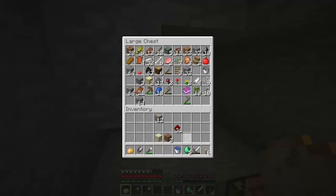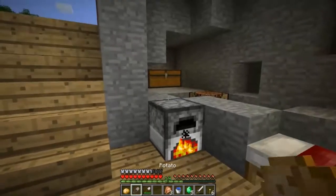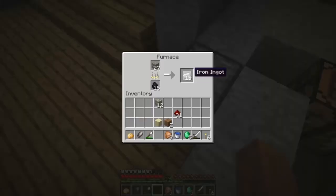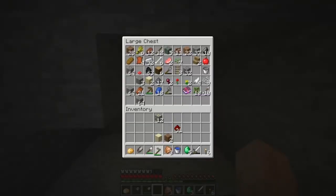So last episode we went mining; we obviously got ourselves some emeralds, some lapis, and a potato. I still don't know how we found that, but we did, so just leave it at that. For this episode, we are going to get everything smelted first and make our farm look a little bit nicer, because it was pretty ugly looking.